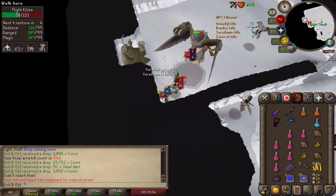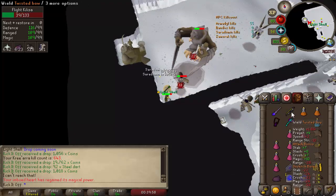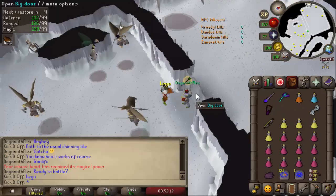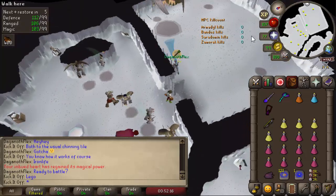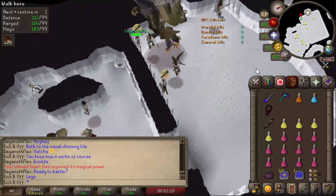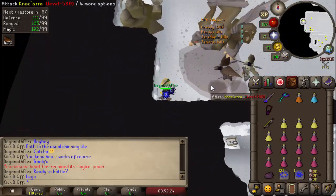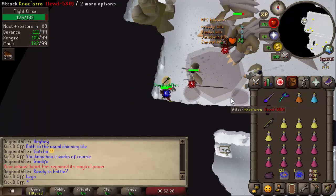This has similarities with the regular chinning method, though you have the luxury of a friend or second account to keep Kree aggroed so you don't need to click on him in between chin chomper hits. Entering the room is much less complicated than perhaps the Zulrah twisted bow method I've also got on the channel — feel free to check that one out. Put Protect from Range on before you enter the room, don't run, head to the corner, and simply wait for Kree to wander over, then you're off with your respective roles.